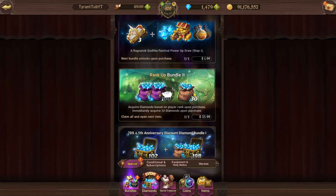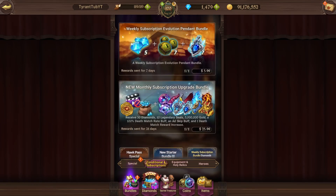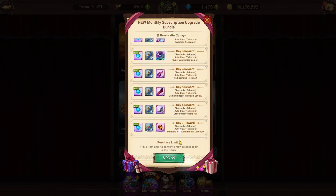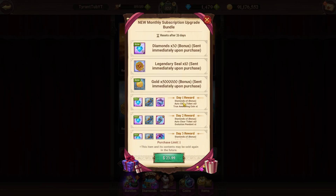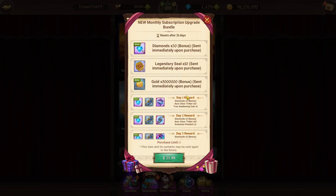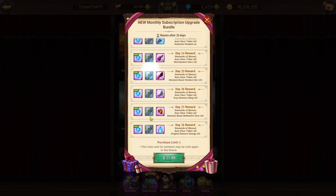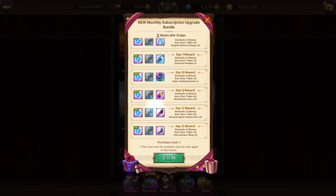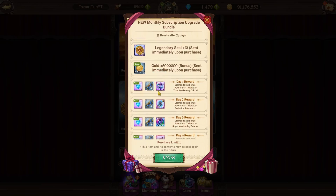That 6.25 ratio is the very high end of just the diamonds-to-dollar ratio — it doesn't really get much higher than that. There's only one bundle I know that is higher and more worth it: the monthly. You only get the diamonds over 28 days, which is a disadvantage, but you get all the extra rewards. It is 170 diamonds in total over 28 days for $24, and it's a 7 diamond-to-dollar ratio — the highest in the entire game. You also get one True Awakening material, which is not too bad.